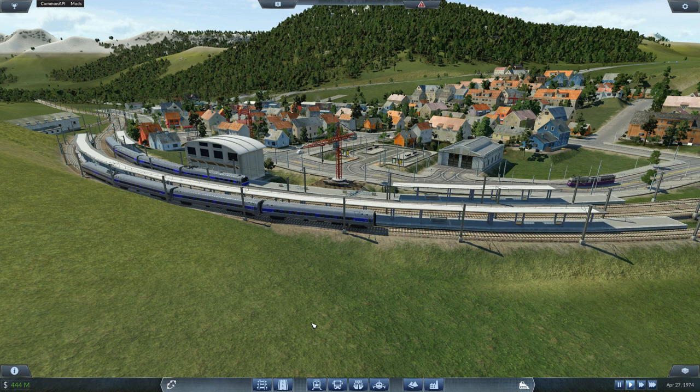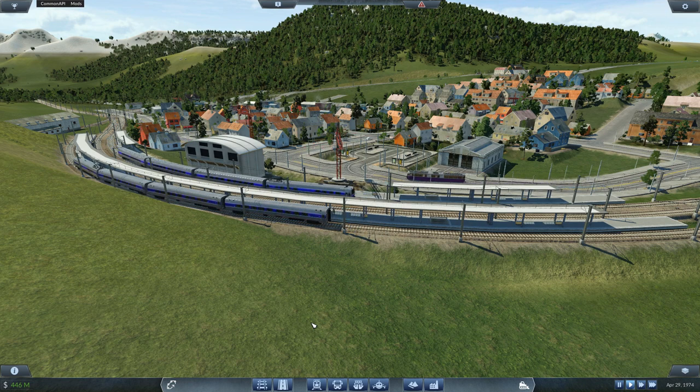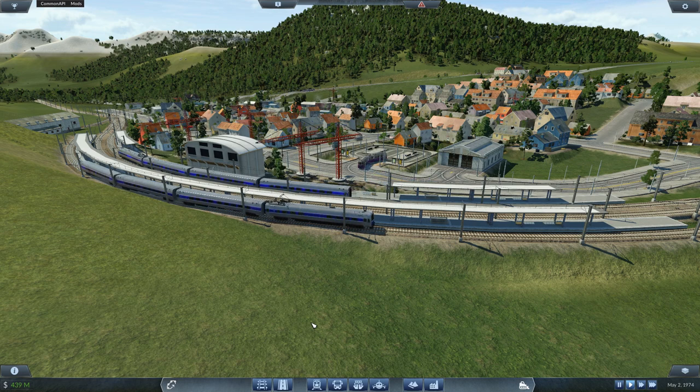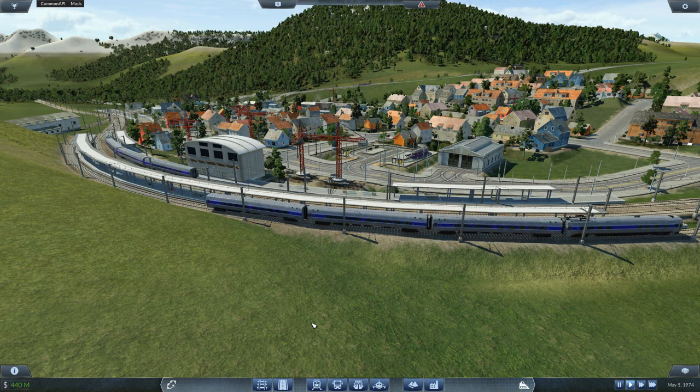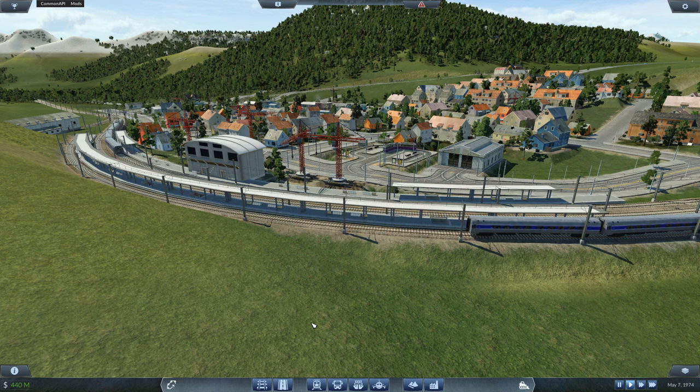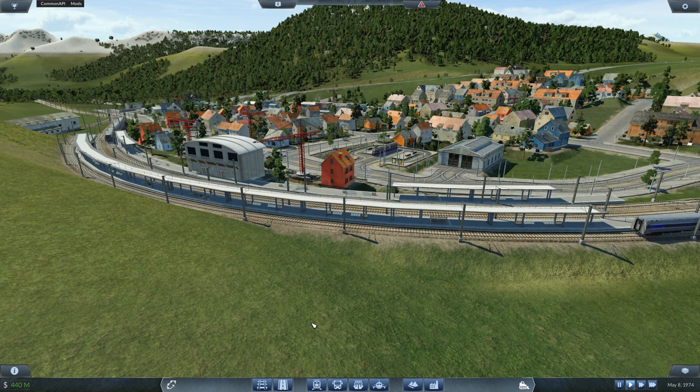We had to kind of remodel Gotham City a little bit, and still didn't quite get the track going where I was hoping it would go. There was a lot more tunnel in there than I would have liked. It's kind of the nature of the beast of this map — there are so many hills that the track is going to have to go underground in certain places.